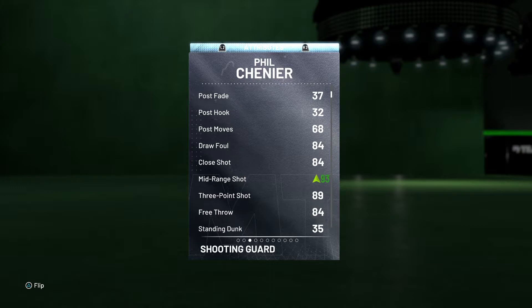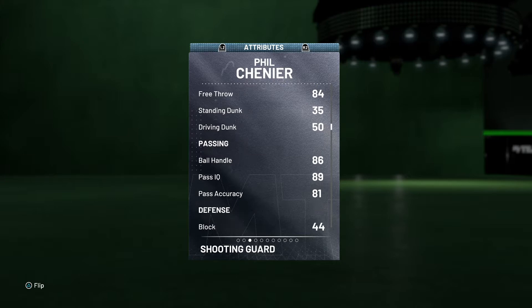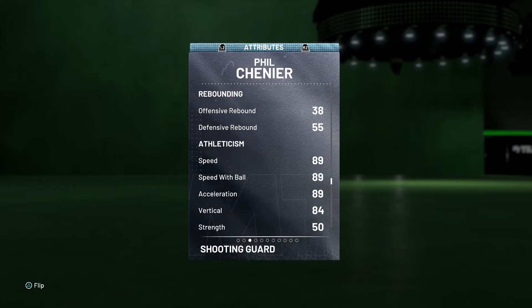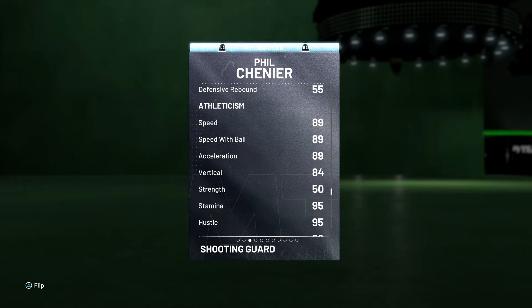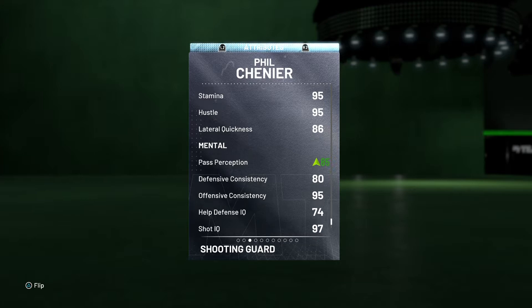We got a shoe on him that upgrades a couple stats. No driving layup, no post game, no post moves. Drop fouls in 84, shot close is 84, mid-range is 93 — bumped up with the shoe. 89 three-ball, 84 free throw, no dunking. Passing is pretty good, defense is alright, rebounding is really not there. Athleticism is nice with 89 speed, speed with ball, and acceleration. Vertical is not terrible, 50 strength which kind of sucks. Stamina and hustle is really good at 95.